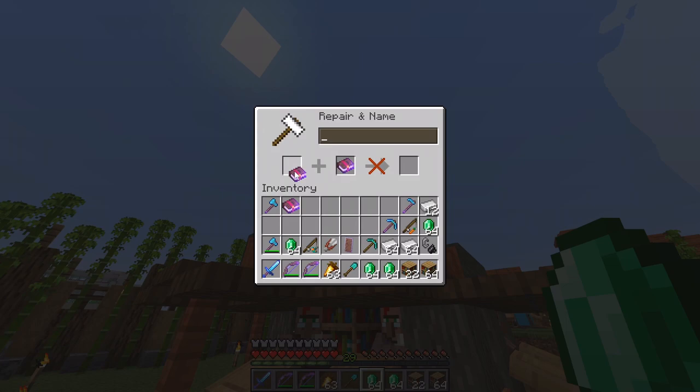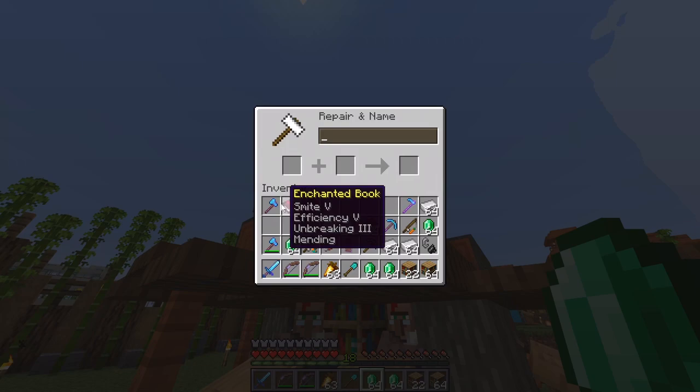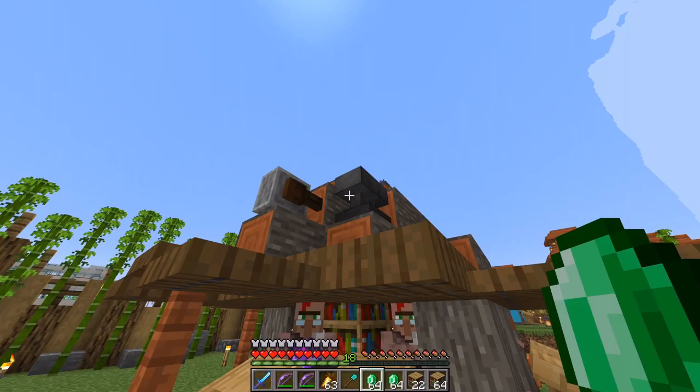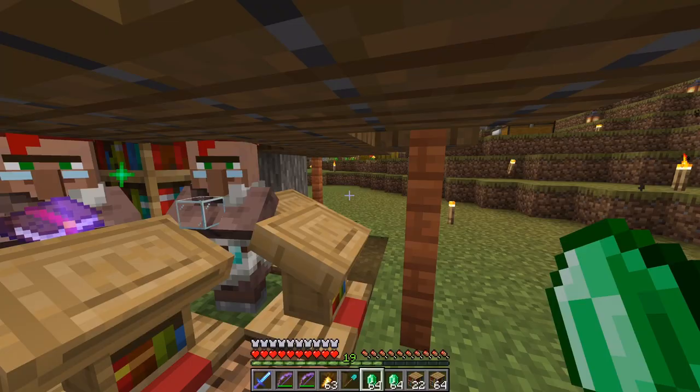You combine your books first: this one has two enchants, that one has two enchants, then combine both of them. Make sure to check the cost — this costs 12, but switching the order brings it down to 7. That's much better, so we'll trade that in. We basically have everything we need, and if we want to rename the item — say, 'Forest Hammer' — that costs one extra level.